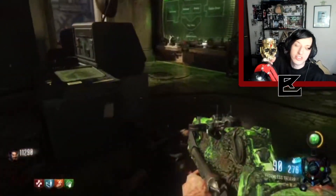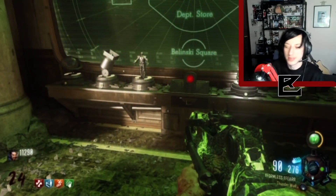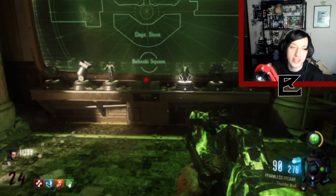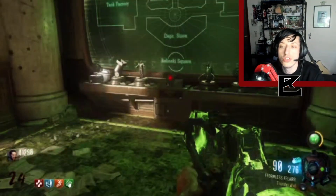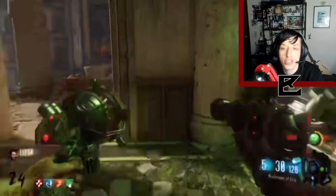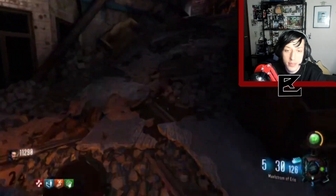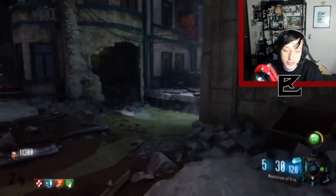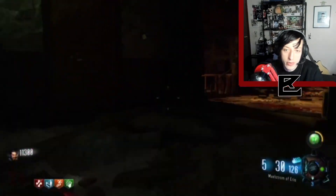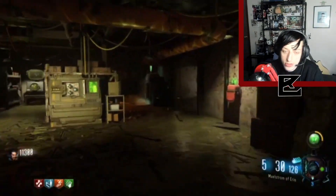By the way, I gotta show you guys this Dungeons and Dragons chalice — it's pretty dope, especially while we're playing this and there's dragons flying around. Alright, on to the next challenge — challenge four. You need a Pack-a-Punch weapon to complete this. This part is a little difficult — you gotta find a glowing orb randomly around the map and shoot it.